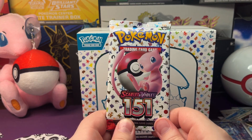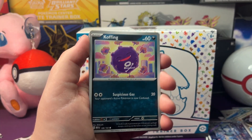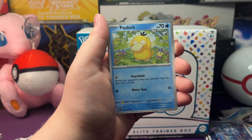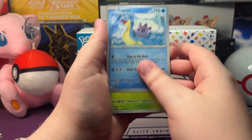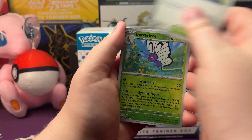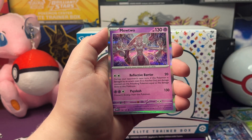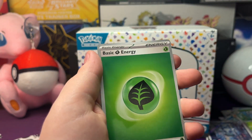Let's open up our next and last pack of 151. I gotta say, this is probably one of my favorite sets that I've opened. So we got Koffing, Ekans, Psyduck, a Cubone - pretty cute - a Lapras, Scyther, Cycling Road, Reverse Holo Butterfree, a Reverse Holo Articuno, and a Mewtwo Holo - that's a really detailed art there, looks really cool. With a Grass Energy.